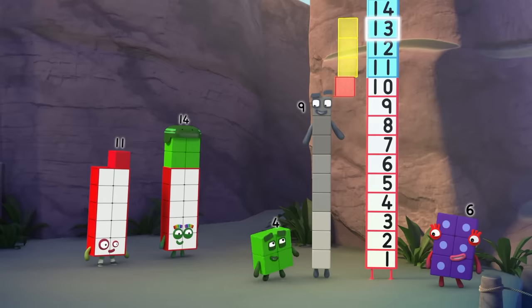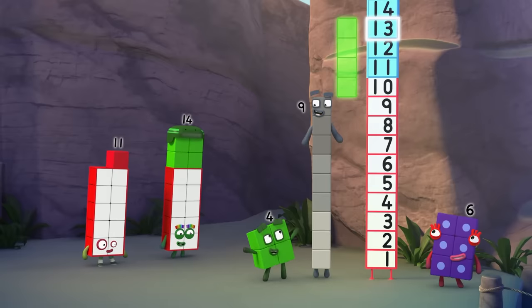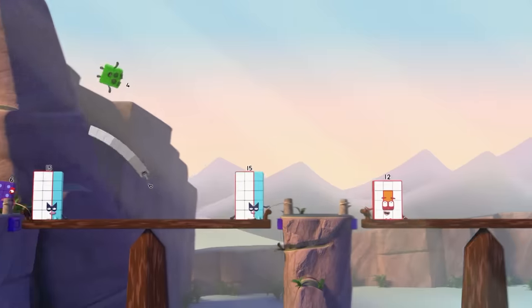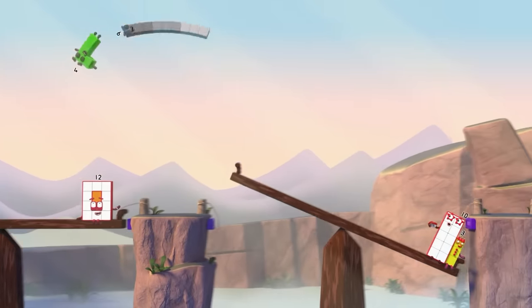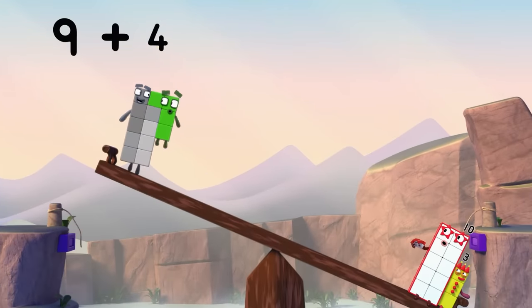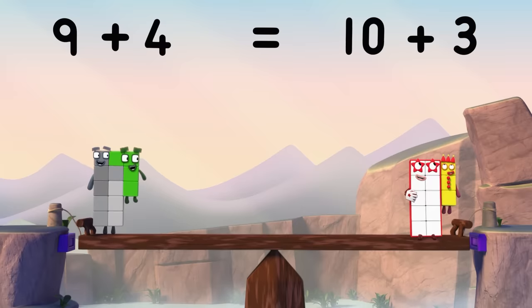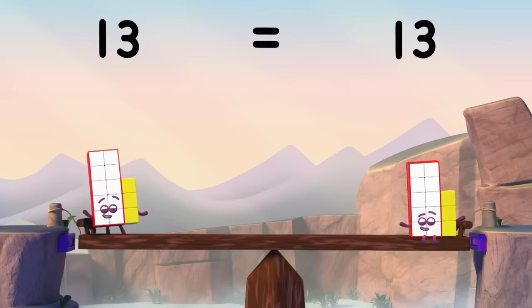So that adds up to 1, 2, 3, 4 blocks! Square power! 9 plus 4 equals 10 plus 3! And both sides equal 13!